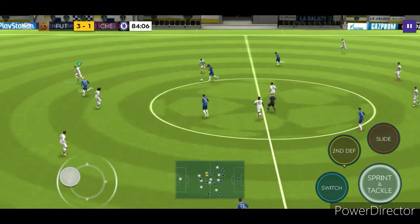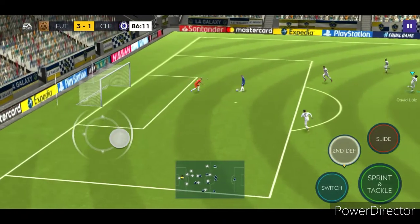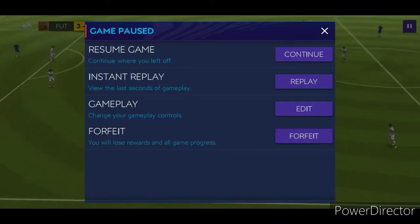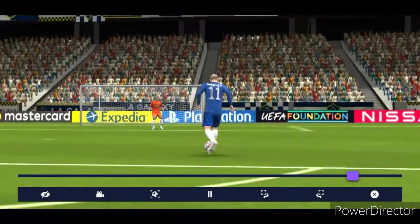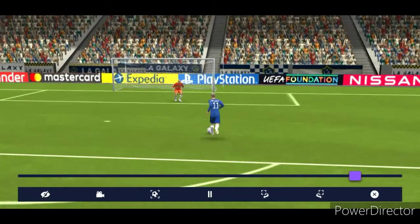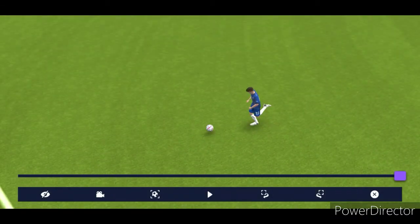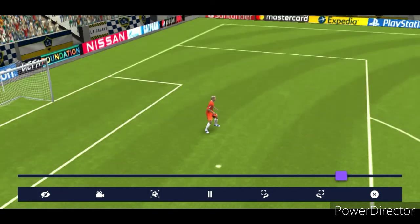Oh, here comes Chelsea on the attack. The pass to Werner — Werner intercepts it. Here comes Schleiko for the test: Schleiko against Werner. Hits the post — it hits the freaking post! We got to see the replay on that. Here comes Werner, and Schleiko actually tackles Werner. But the post was the one that saved the day at the end — the post was the one that made the save, not Schleiko. Schleiko made the tackle.